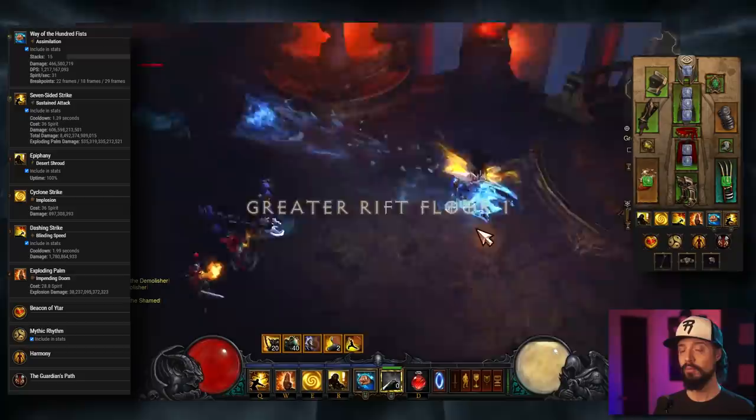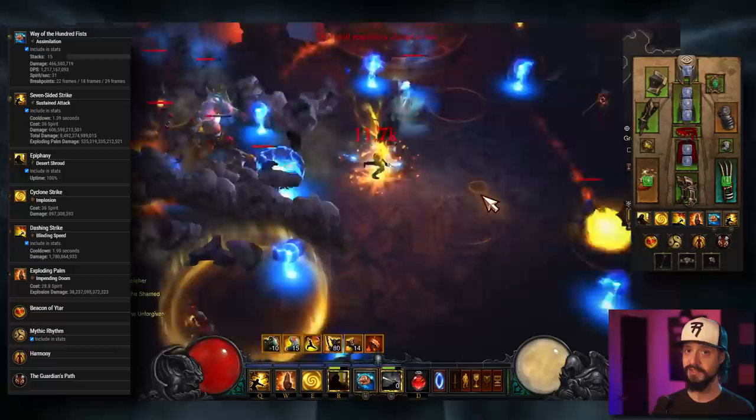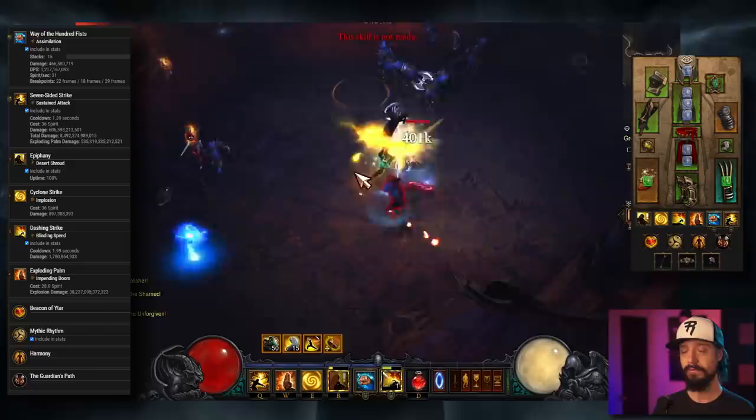Hey folks, this is Riker with the Diablo 3 Monk build guide. This guide will be for the Uliana Monk, which is the starter set for Monks in Season 24. And while this is a Season 24 build guide, we'll also cover what changes you make for the non-seasonal variant, so that if you're coming from the future, this guide will still apply.